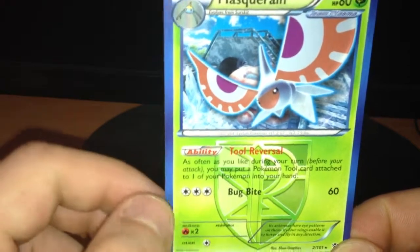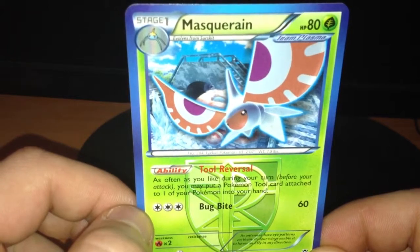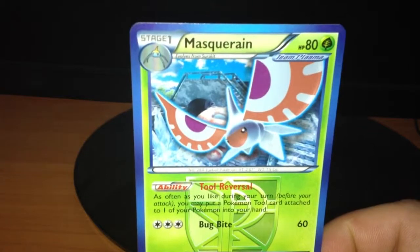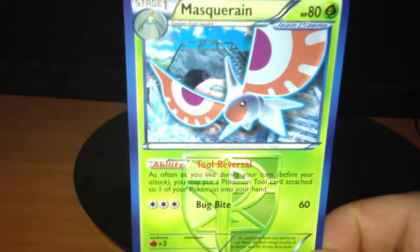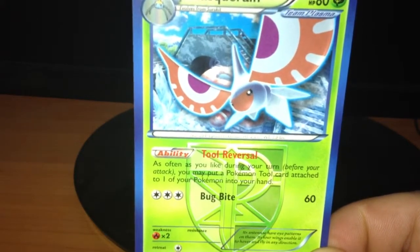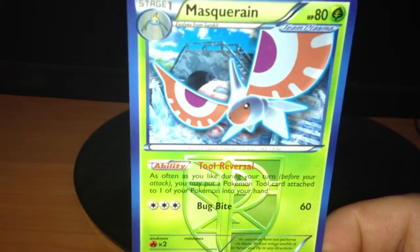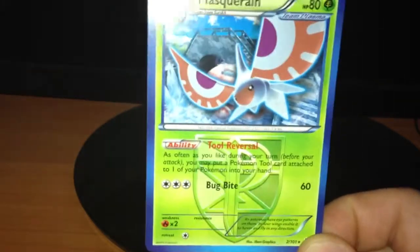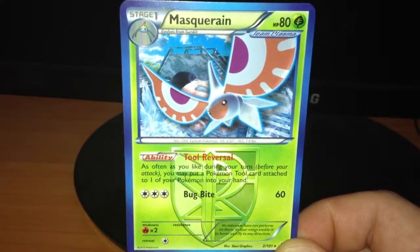Toolbox deck is basically known with Pokémon Masquerain, Sigilyph with toolbox ability. So, if you attach one tool to one of your Pokémon in play or Sigilyph, you can easily put it back into your hand and replace to another Pokémon as you like and as you need. This is why this card is on my card review and that's all about this card.